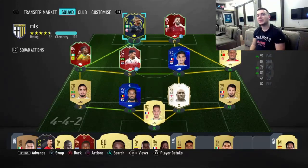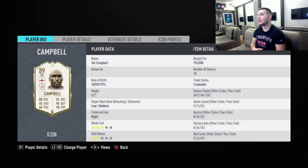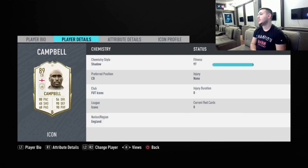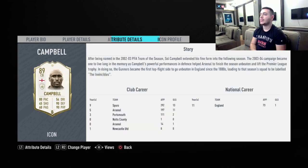Hello everyone, Ori here, welcome back to another FIFA 20 video. Today I've got an 89 Prime Icon Sol Campbell player review. Fantastic player, absolutely love him — the beast incarnate. His work rates are low/medium, which is okay, but I'd prefer low/high. Great overall though: 80 pace, 90 defending, 90 physical — such a beast.